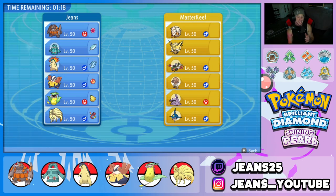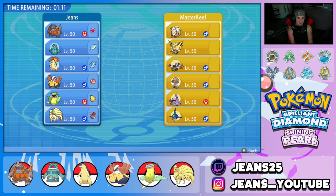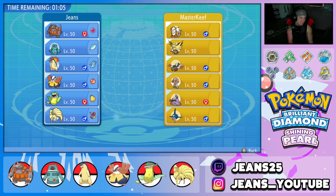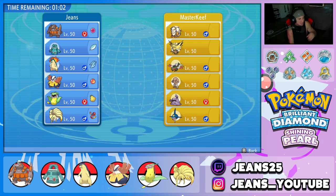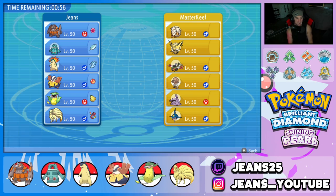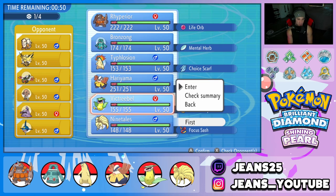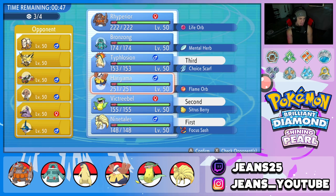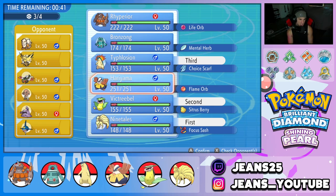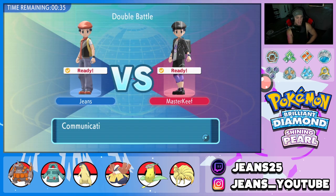This is what I love about BDSP ranked double battles — you go up against so many cool teams. Battle two opponent has Arcanine, Zapdos, Yanmega, Hitmonlee, Muk, and Sharpedo. Sharpedo is one of my favorite Pokemon of all time. I'm going to go straight into weather here — Ninetales and Vileplume up front, run it alongside Typhlosion, and bring Hariyama in the back. Sun can really power through here.